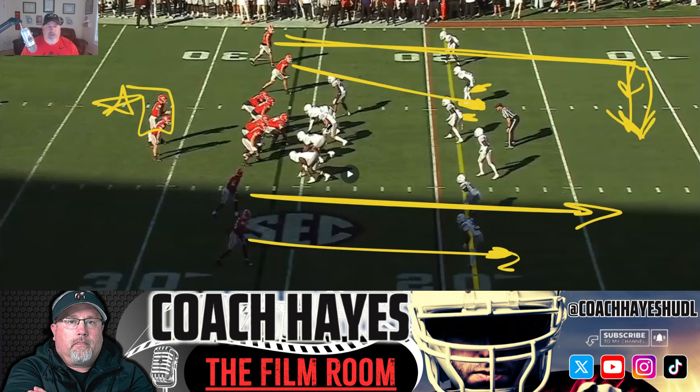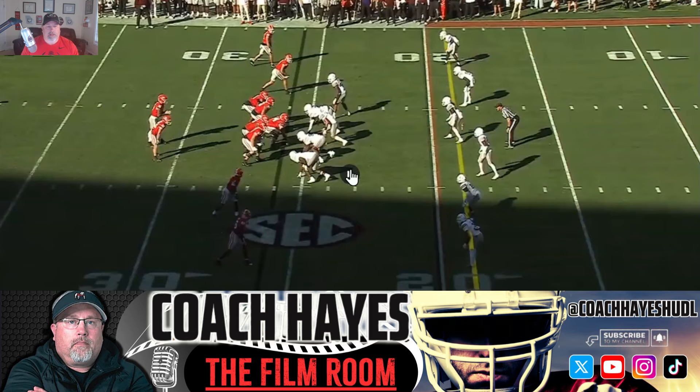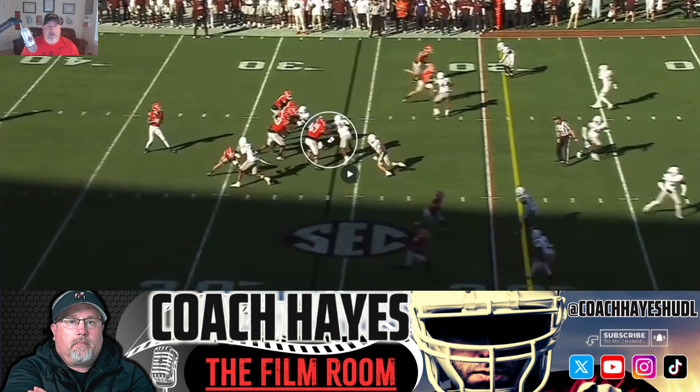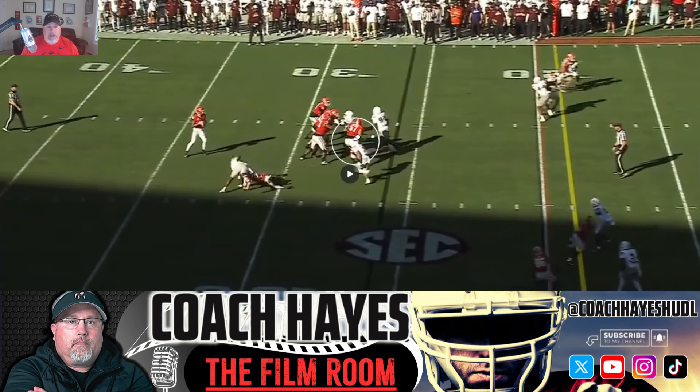What I wanted you to watch right here is this look up front — this is something that's got to change. As the ball is snapped, what looks like a bail ends up being an X stunt. Monroe Freeling has got to, when he sees that cross his face, pass that off and recognize this X stunt coming back. He doesn't see it. Cash Jones is a smart cookie, a big kid, and he has every right to cut him. But when Monroe lets him up, his eyes should be back on the X coming this way.